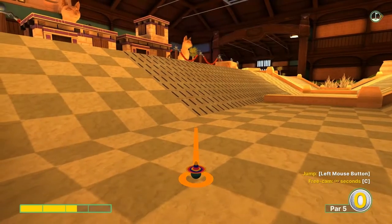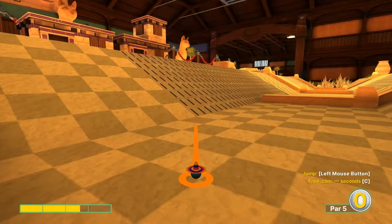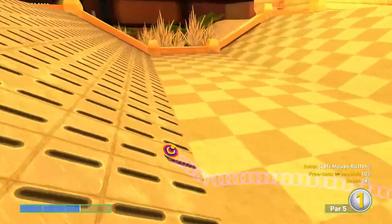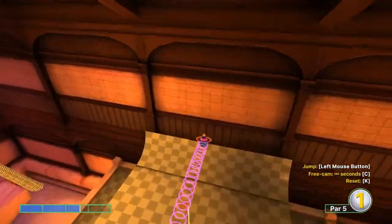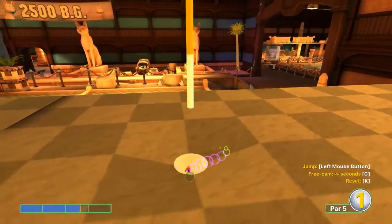Number twelve: 2.6 speed, the edge of the grate, when the air goes off — no jumps necessary — for a hole-in-one.